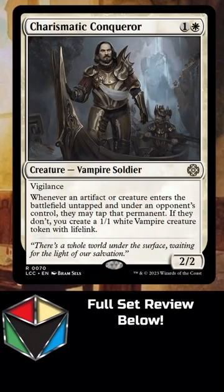Charismatic Conqueror — this card is kind of insane. It's put into the vampire tribal deck, so everyone might write this off as a vampire-only card, but it's literally just a two mana 2/2 that triggers whenever any artifact or creature enters the battlefield. If your opponents are lazy and don't want to tap it, you just make 1/1 tokens with lifelink.